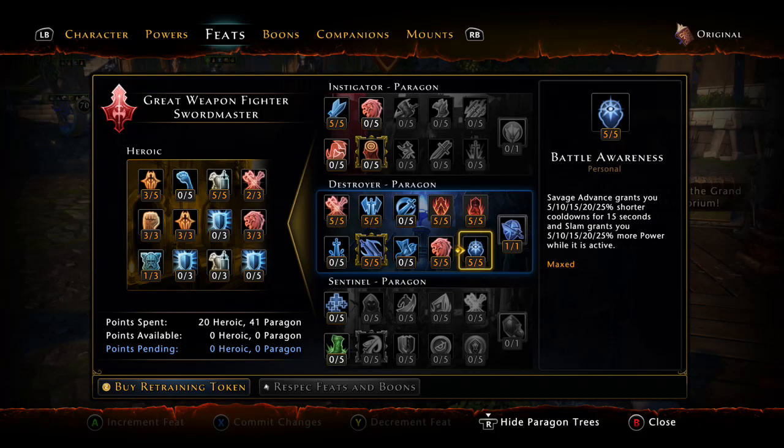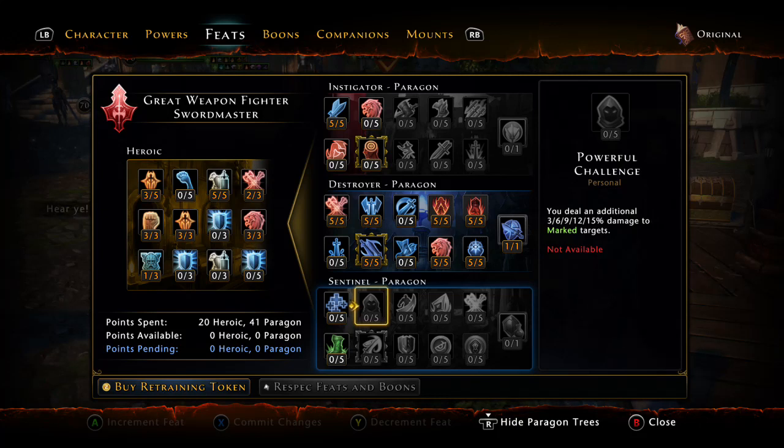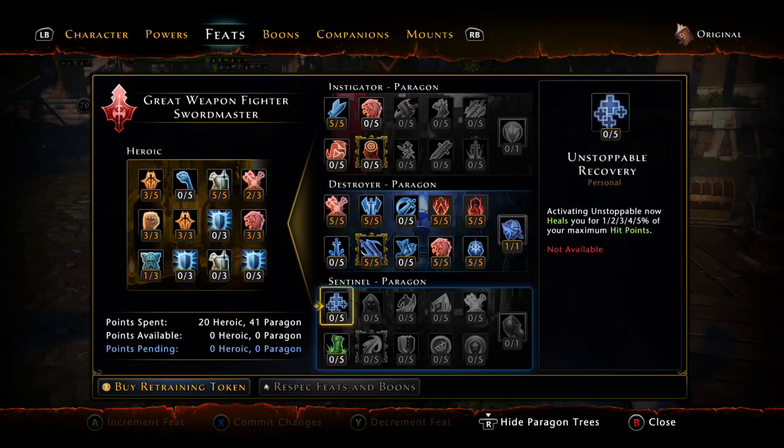Savage advance grants you a 25 percent shorter cooldown for 15 seconds, and slam grants you 25 percent more power while activated. Like I said, when I've got everything proccing hard it's like 30,000 power — 25 percent of that is close to 7,500 for 10 seconds. So you're increasing by like a ring of brutality plus eight — it's a huge thing. It's not worth running the old mark build unless you're running strictly with a guardian fighter, using daring shout. If you're running dungeons without that, there's no reason to keep those feat points. Those were just wasted five points, and then another five points you use maybe 10 percent of the time — it's just ridiculous.